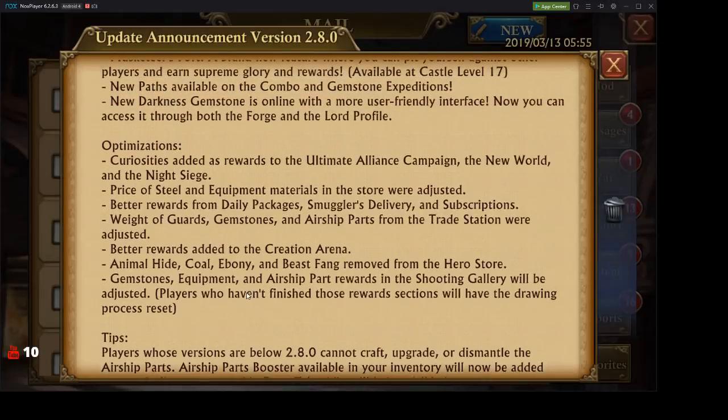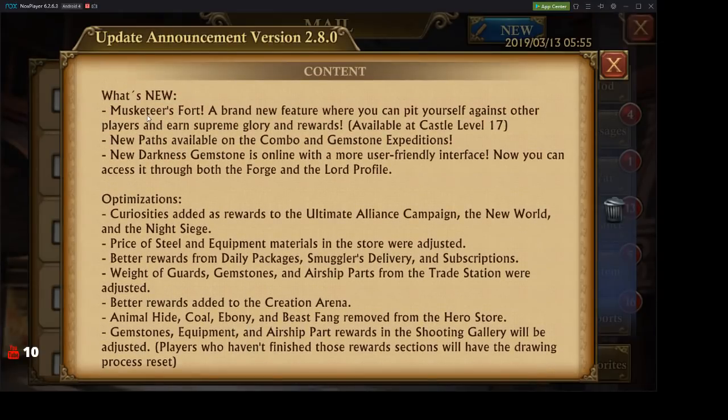What's new with Musketeers Fort — a brand new feature where you can pit yourself against other players and earn supreme glory and rewards, available at castle level 17. New paths are also available on the combo and gemstone expeditions.